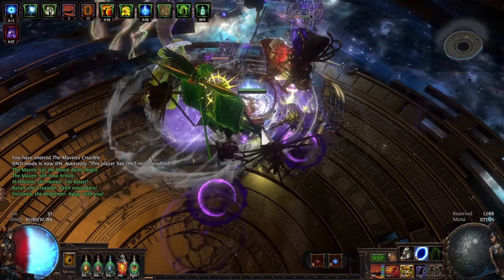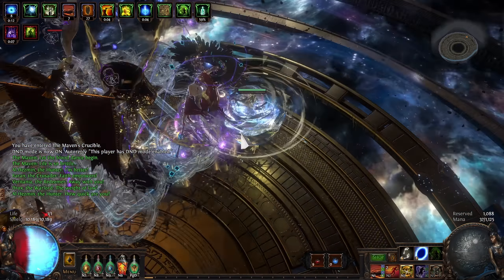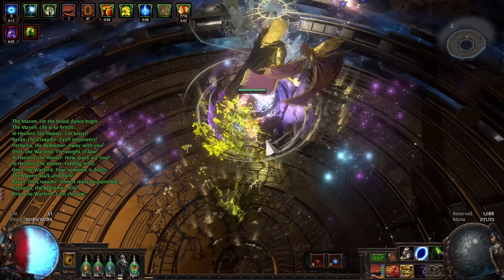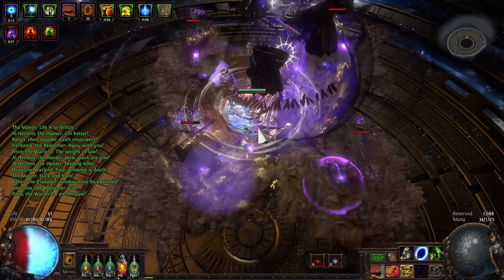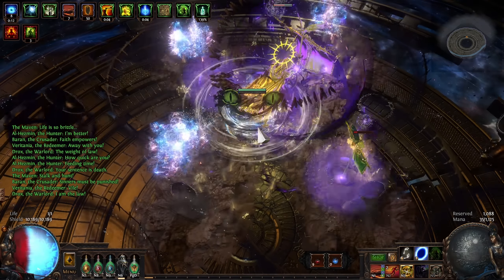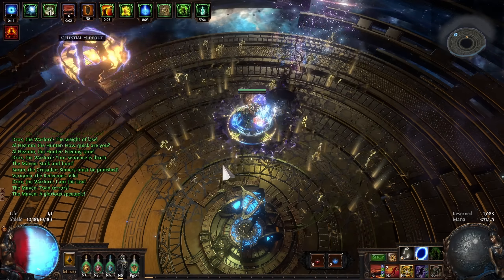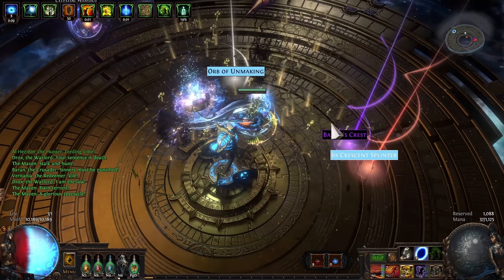The Eternal Struggle is a new amulet which was added in 3.18. I know it's not quite as sexy as Ashes of the Stars or Crystallized Omniscience, and so far has been very underrated. As a result, it works as a great budget item which can improve almost any build in Path of Exile.